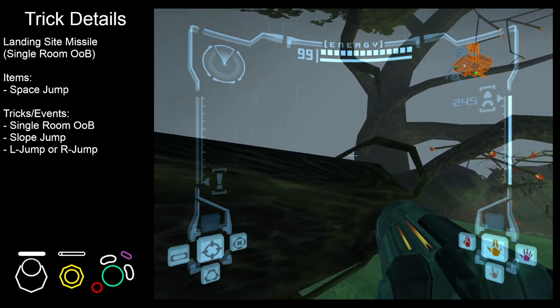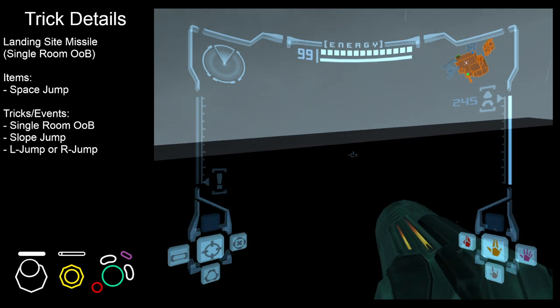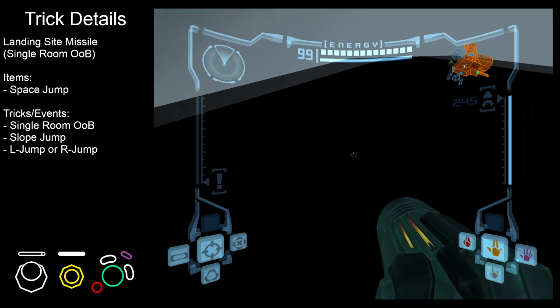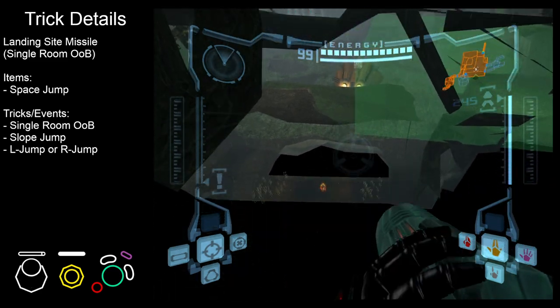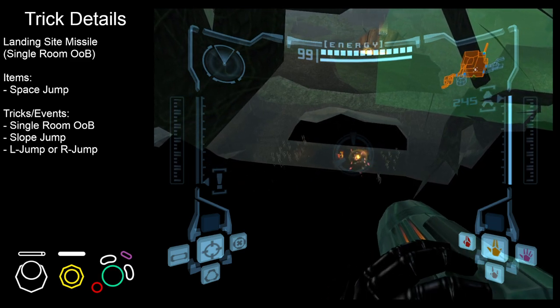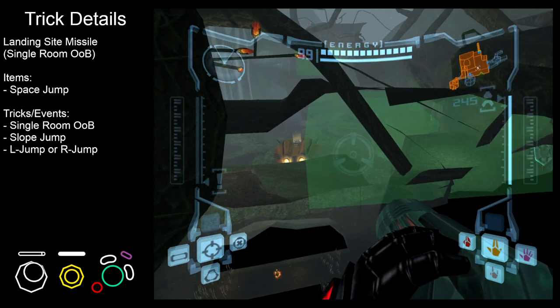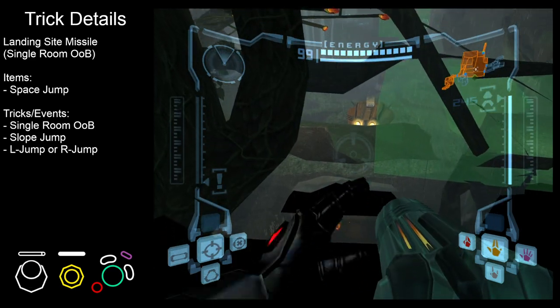Then up to the branch. The branch is also standable and then we're just going to walk off out of bounds. This also puts us at the perfect height to walk forwards and land on the morph track. You'll want to avoid the gully trigger because we're going to get gully to load around us later to get back in bounds.